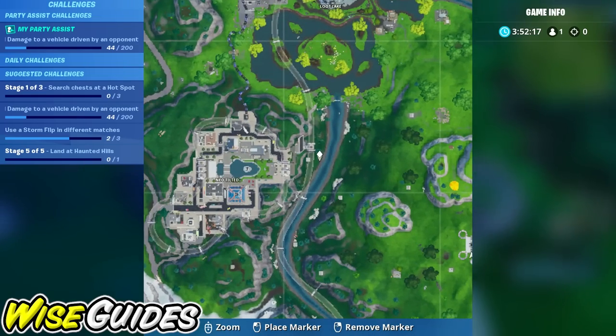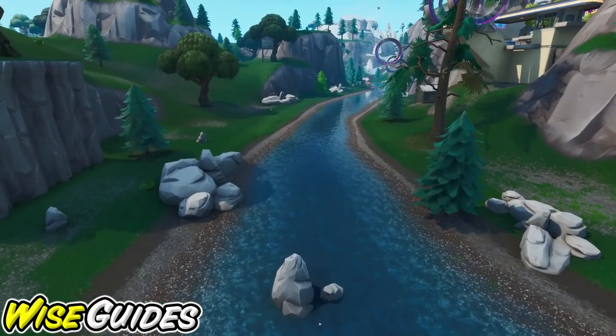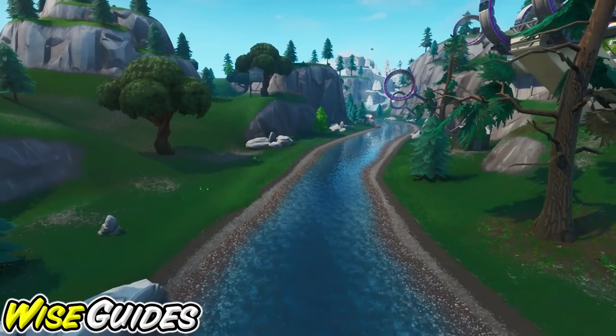Number four is sitting on the east side of Neo Tilted, just sitting on the side of the river that's closest to Tilted.